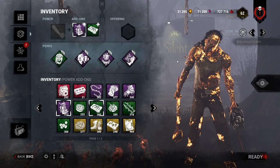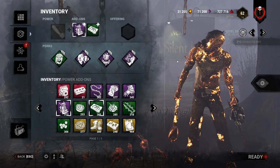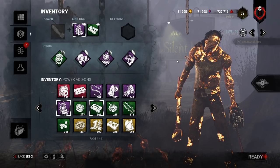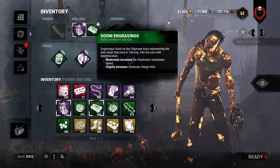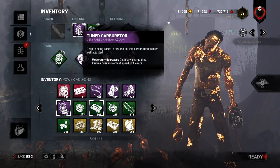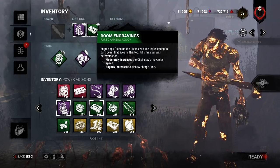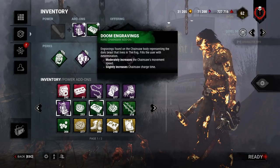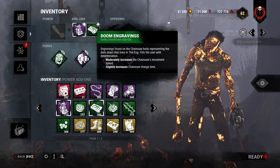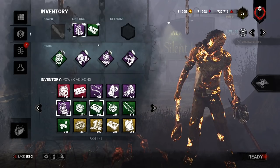This one is basically the new age 'crack Billy.' You might be asking yourself what the hell is crack Billy — good question. It's when you run an engraving add-on that makes you go faster and combine it with a charge speed add-on, so the downside of increased charge speed on engravings goes away because you have a moderately decreased charge time. So you basically have faster charge time and faster movement — you're just fast all around.